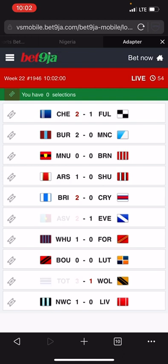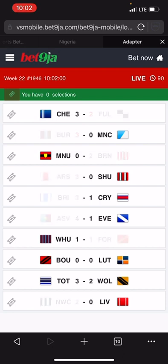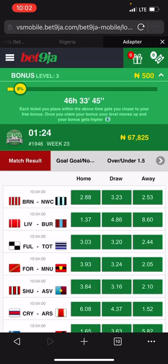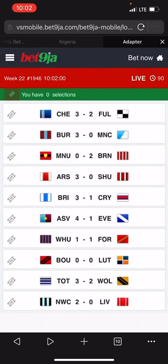Bornley versus Man City 2-0, Arsenal 1-0, Arsenal 2-0, Man City 2-0. Let's check the result — Bornley beats Man City 3-0 while Arsenal beats Sheffield 3-0. Both deliver over 2.5. This is 14 odds on home plus over 2.5. One thousand multiplied by 14 odds is 14,000 — a very good winning.